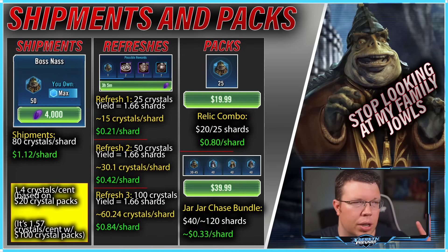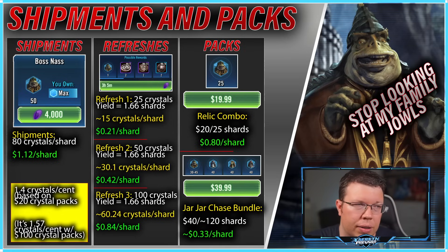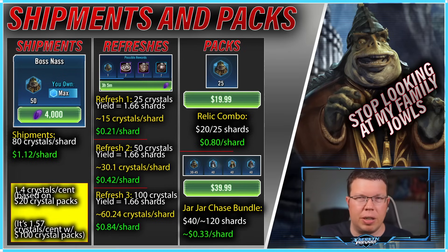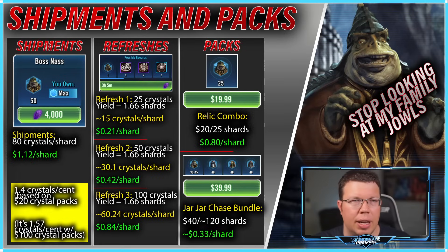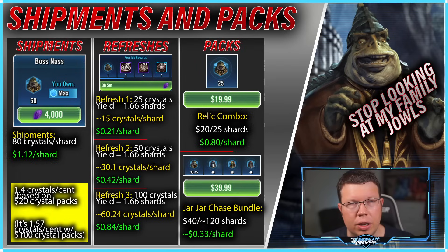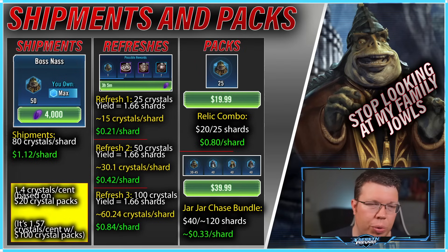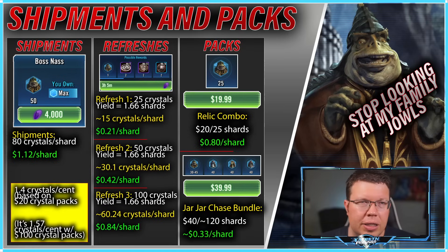The math of refreshes you guys can look at as well. The Relic Combo Pack is also an okay deal — it's better than shipments — and some of these packs have other pieces of gear and stuff to make it more worth it. One way or another, this is the math for shipments and packs, and you guys can take screenshots of whatever. But I am sleepy and I'm gonna call it good. I hope I did my due diligence and this helped people. Thank you all so much for watching, and remember that in all things, Xerath Prevails.